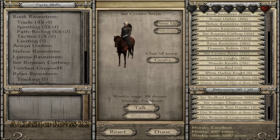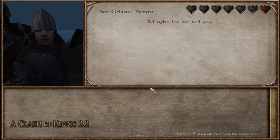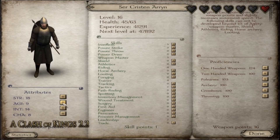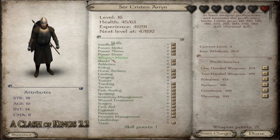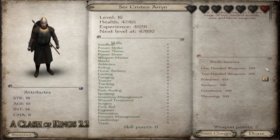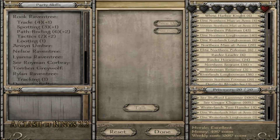And then finally, Ser Cristin Arryn, our representative from the Vale. Let's get him some Agility, because he's probably going to need to increase his Weapon Master skills soon, and we won't be able to do that until he's Agility 12. For now, we'll get him some more Iron Flesh, because the longer he's able to stay on his feet, the better he'll fight. And that's all we can do right now.